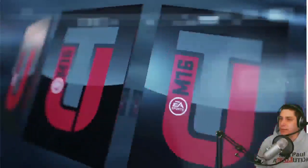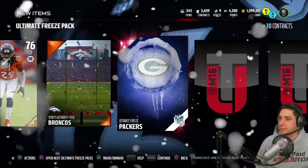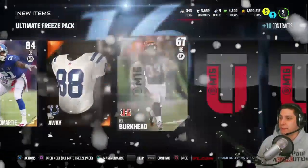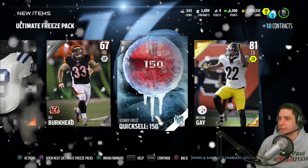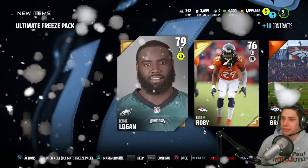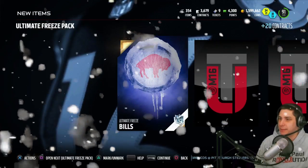Let's get started on the Ultimate Freeze packs. Very first pack: Benny Logan — not really anything exciting. Two golds to start, and then we get the Ultimate Freeze Packers collectible. Mario Davis, couple of golds, DRC — one of the better golds you can pull but not really great at this point in the game. William Gay, and then a crappy little 150 quick sell. I'd rather have a playbook than these collectibles — they just waste a spot in the pack.